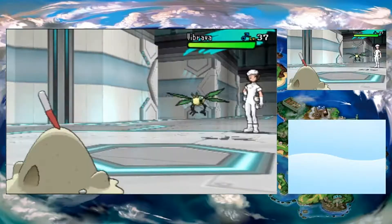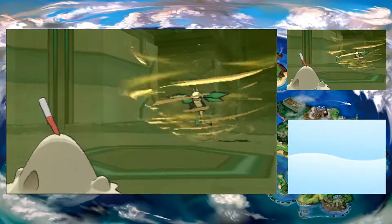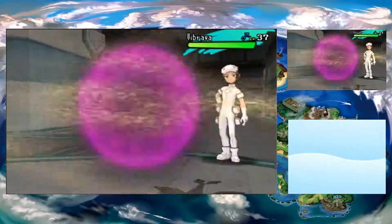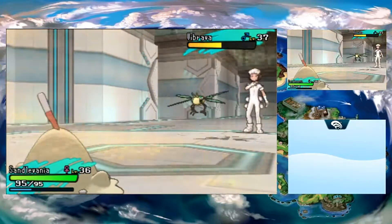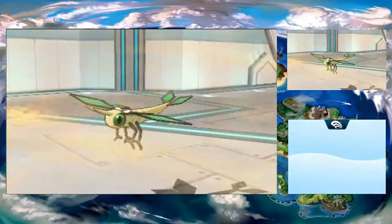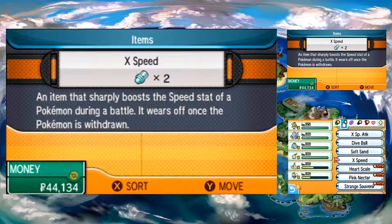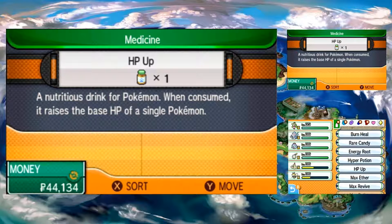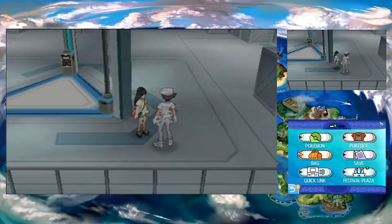That aside, I missed this trainer last time because I was trying really hard to talk to this person but accidentally activated the cutscene, and that doesn't seem like something you'd want to do with Braviary against a literal thing made out of sand. Vibrava kind of sucks anyway - it starts out as Trapinch which is slower but hits ridiculously hard, then devolves into Vibrava and loses that attack, gaining kind of mediocre stats. Sure it now has speed but that's really all it has going for it, so Trapinch is actually the better option.